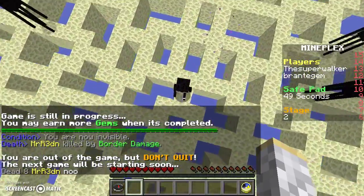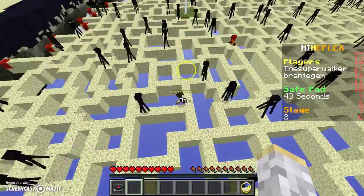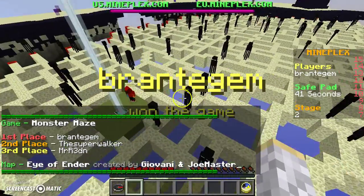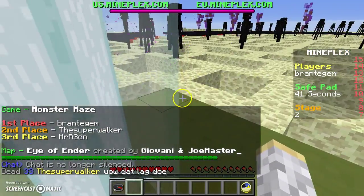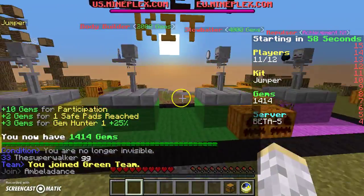Four jumps left right above my hotbar. The save pad is over there. I'm not great at this game, you can probably tell. But this game actually just keeps continuing until there's only one person left.